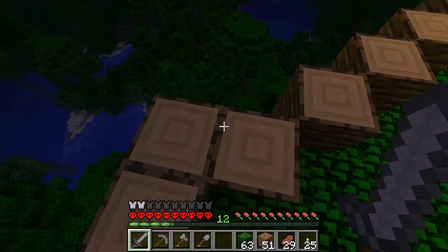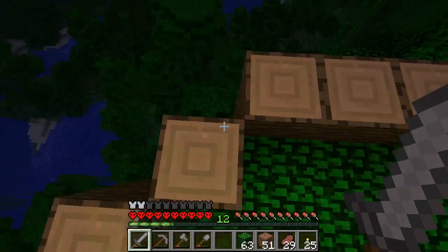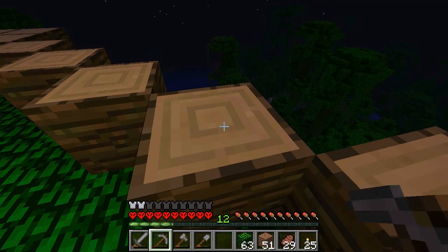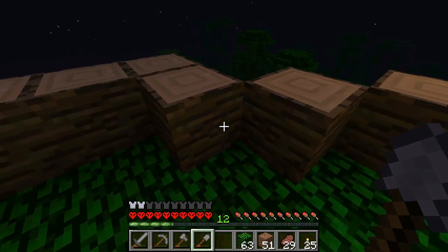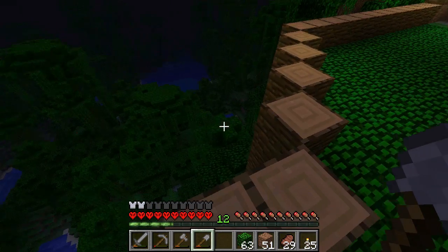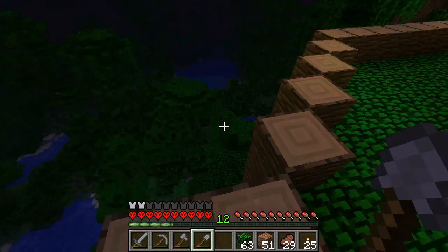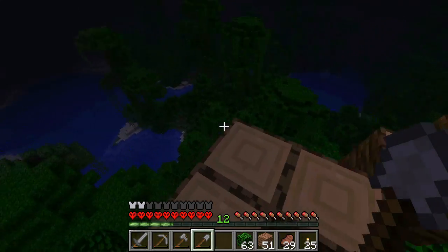Thinking about this, maybe I want like a platform off of here. Yeah, I think I kind of want that. So I'm going to remove this and then just kind of make it still with the jungle wood stuff. It might turn out flat or something, but I guess that's okay. Maybe I can just make it look like a style of choice or something.